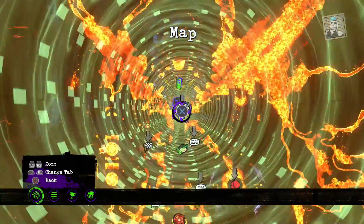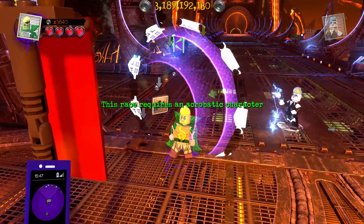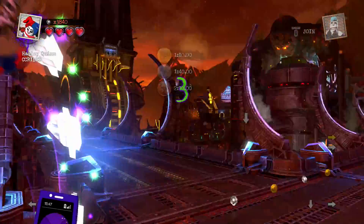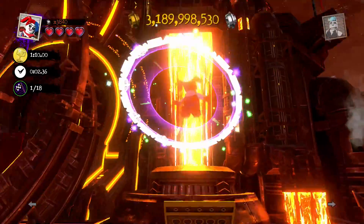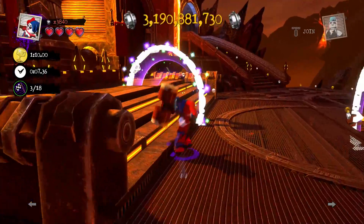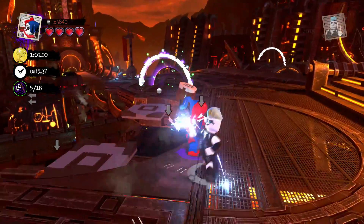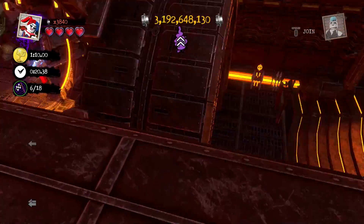There's another race down this way, that's pretty handy. We just stop at one race and start another. This one requires an acrobatic character — I know that Harley Quinn is one. Let's start this race. We have a minute and 10 seconds, and we're already a third through it, six out of 18.